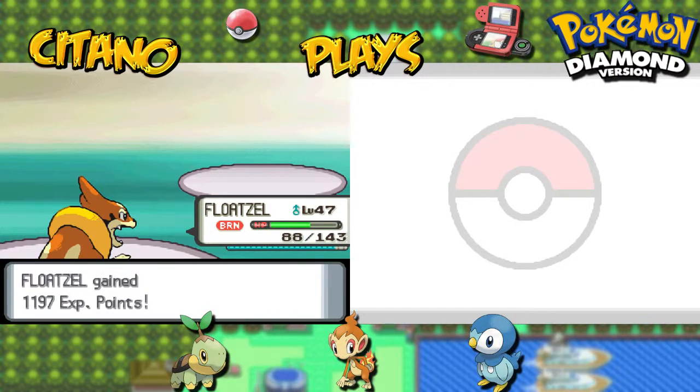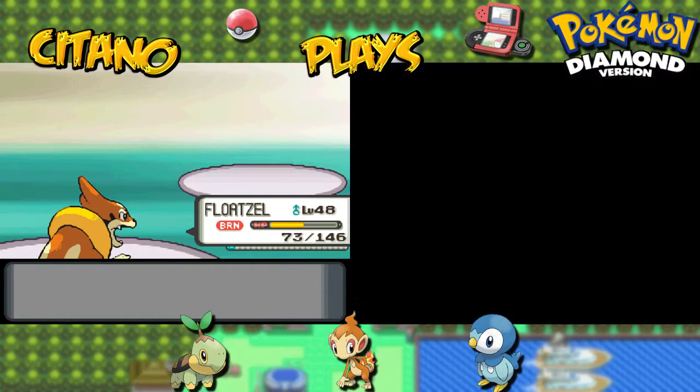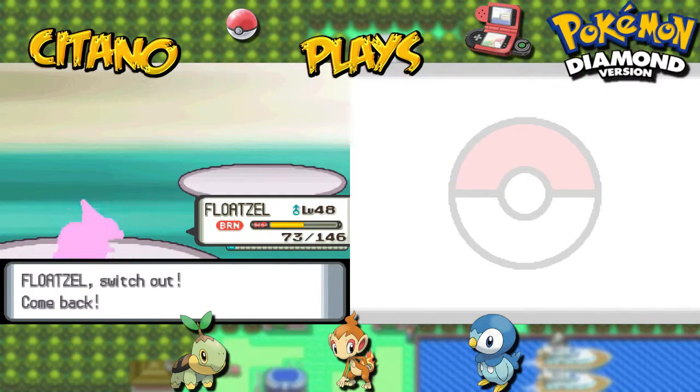We've taken on 3 of the Pokémon from Flint — he has 2 more. Floatzel is at 48 HP. Next up will be Drifblim. I don't understand why he uses Drifblim — Drifblim is not even a Fire type. It's Ghost and Flying. Luxray perhaps? Yeah, I think so. Luxray, come on out.